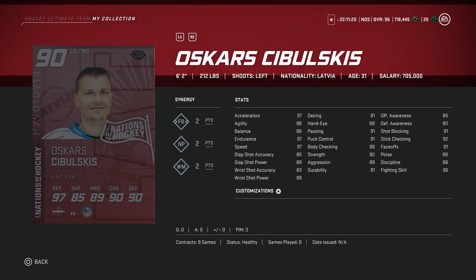Following him, we've got Oskars Sibulskis. He's 6'2", 212, a left defenseman. 97 skating across the board essentially, with 98 balance. His shots are all under 90. Hand stats — passing and puck control at 91, which is nice. But his body checking is only 86. He is 6'2", stick checking at 92, and his defensive awareness is 90 but offensive awareness is 85. Depending on how cheap he goes — if he drops under 100k — this might be a decent option.